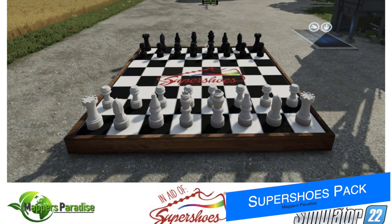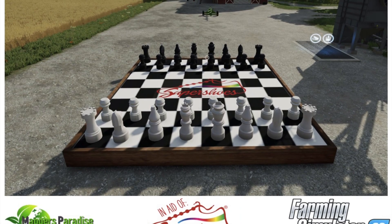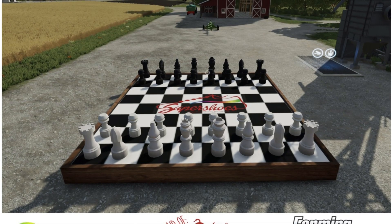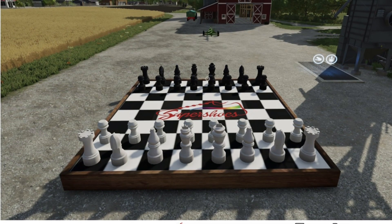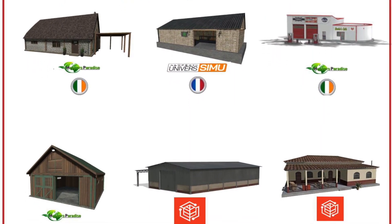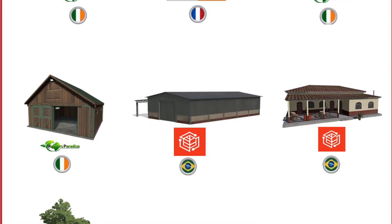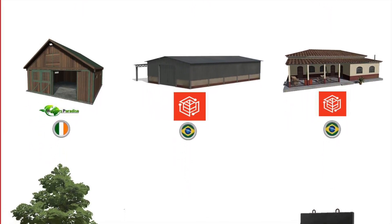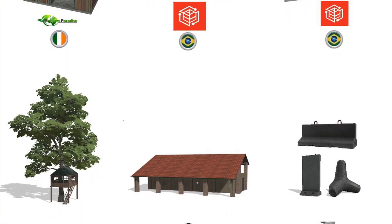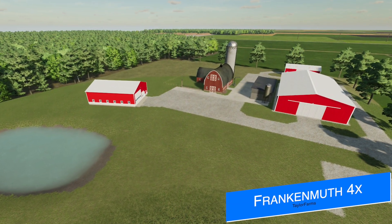A few months ago we talked about Mappers Paradise working on a placeables pack dedicated to Super Shoes, with all mod hub rewards going to charity. Today that mod pack has started testing — one item is a chess board so farms and players can play chess in Farm Sim. Other modders have stepped in to help, including Connect Modding Universe, Simu Modding, Mickey Mapper, and No Bikes. Super Shoes is a charity focused on cancer awareness, with a main focus on young teens and children, especially during treatment stages.